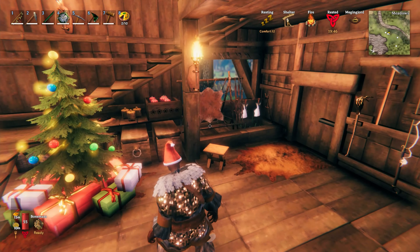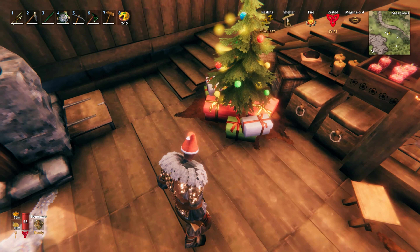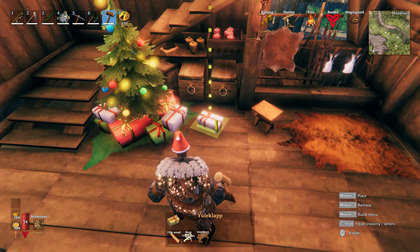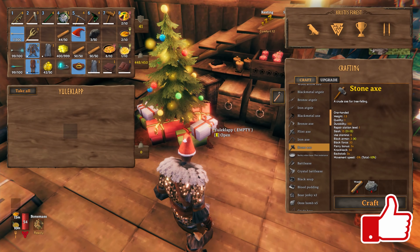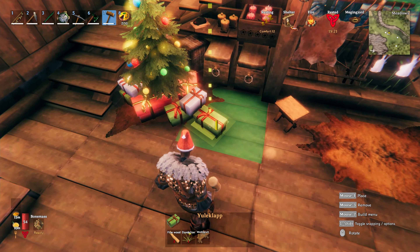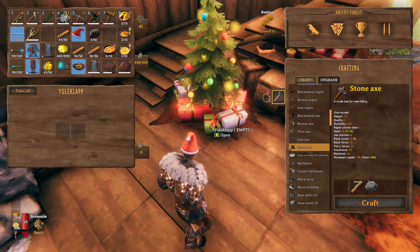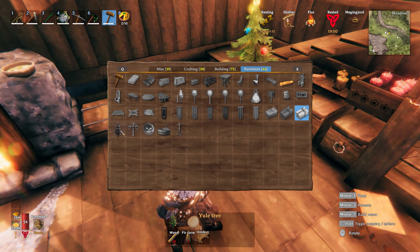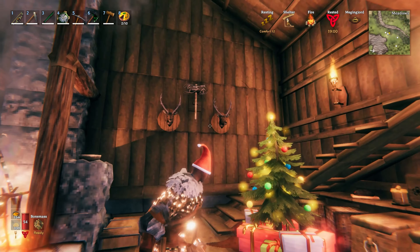The presents, or Yule clop, come in three different sizes and colors. They can hold presents and can stack on each other for decoration. The small white Yule clop takes two fine wood and one bone fragment, with one storage space inside. The green Yule clop takes three fine wood and one dandelion, with two storage spaces. The red Yule clop takes four fine wood and one raspberry, with three storage spaces. To make the Yule tree you'll need ten wood and one fur cone — it has a really lovely glow.